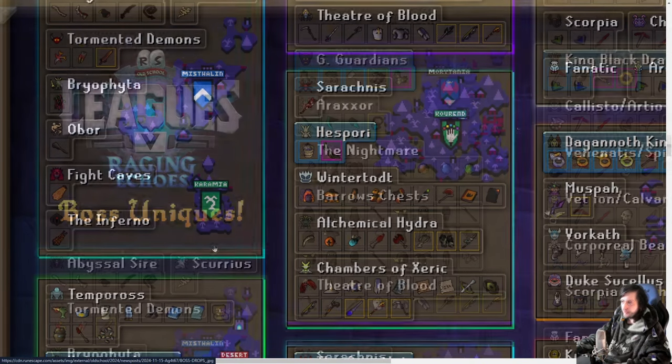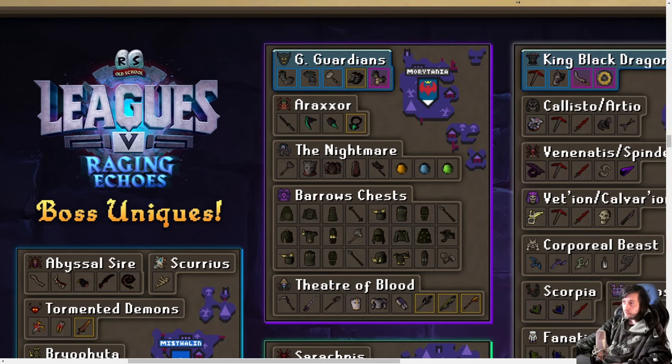Fremennik isn't bad either. In Morytania, as mentioned, we get the Raid Mega Rares, plus the Avernic Defender dropping directly instead of just the Hilt. Araxor is also going to drop the new Amulet of Rancor fully rather than in pieces, so you won't need the Zenyte version. And the Grotesque Guardians will drop Guardian Boots directly instead of the Black Tourmaline Core that would usually need to be combined with Bandos Boots.